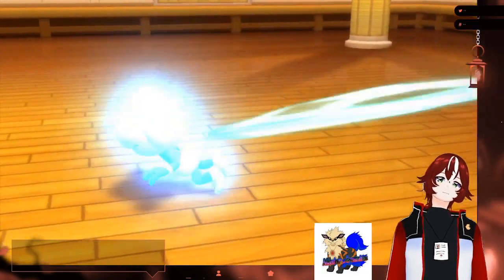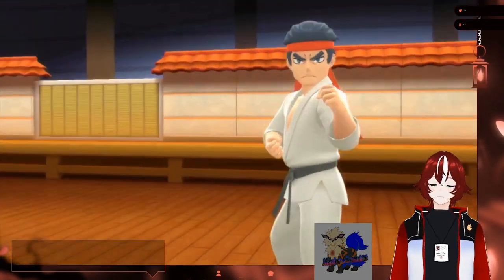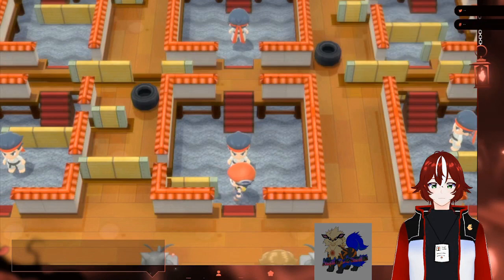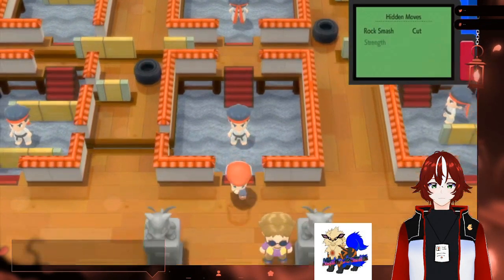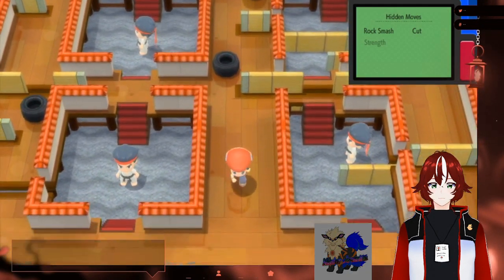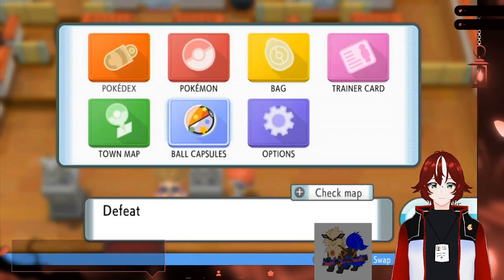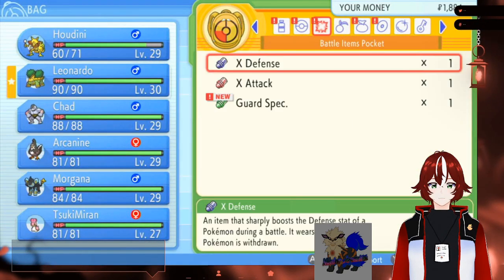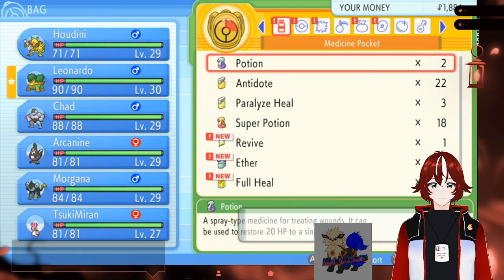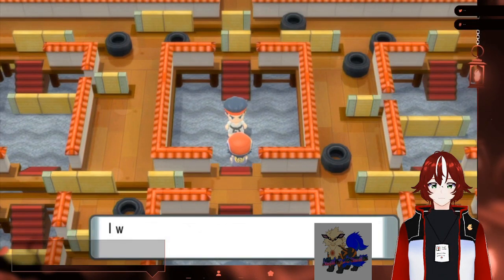Could you also go back and — hold on. You should go back and get the TM Reflect and give it to Eugenie. Once I have the money, I will. Let's see if he can heal up. Let's beat this guy up.